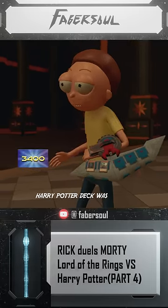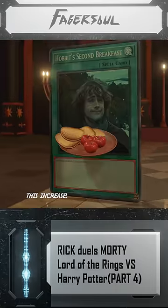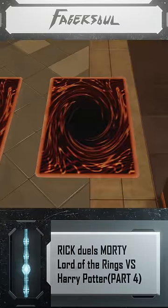See, I told you my Harry Potter deck was good. I activate Hobbit's second practice. This increases my life points by 1,000. I set one card face down and end my turn.